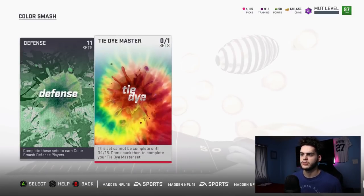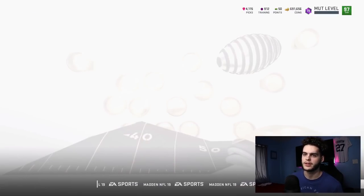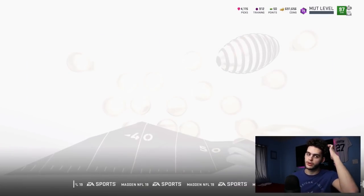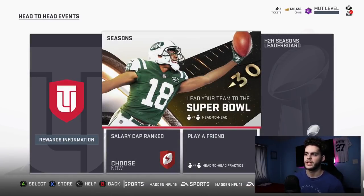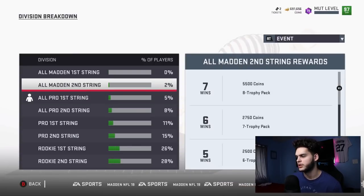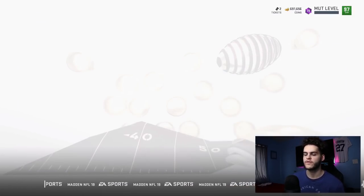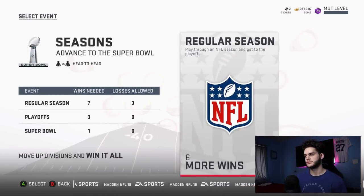Let's see if they added anything for online too — maybe they added something finally for online, like you get eggs and stuff for playing seasons. I doubt it, but that'd be really cool because it'd give me a reason to play online. And as per usual, they've added nothing to rewards and divisions. I really want 5,000 coins for winning a whole season — no incentives to play online, like usual.